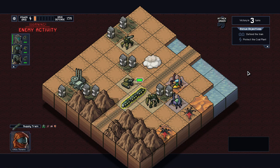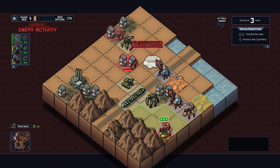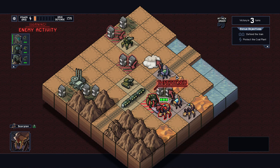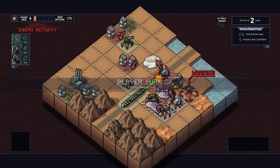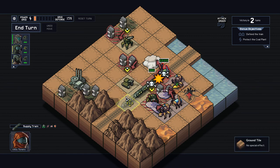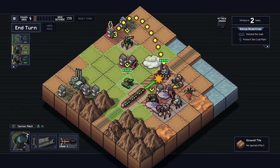We gotta be really, really careful. If one building gets hit, that is the end of our game — it's over. So the train is rolling on through. I hear the train a-comin', a-comin' around the bend, and I ain't seen the sunshine since I don't know when. I'm stuck in Folsom Prison, and time keeps draggin' on.